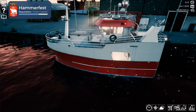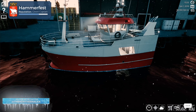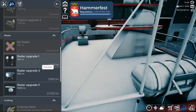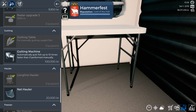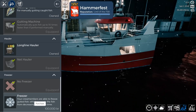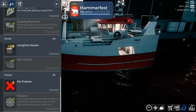Now we're going ahead to upgrade her. We have 3,000, 6,000, and 10,000 kg storage upgrades. We have a 175 horsepower engine upgrade, a 250, 500, and 1,000 meter radar. We have options between a manual gutting table or a gutting machine. We also choose between a long line hauler or a net hauler - we'll equip it for net hauling since we have a net out there. There's also a freezer: crew members are able to freeze gutted fish which prevents the fish from decreasing with time, which is really nice. Let's go out and grab that net.